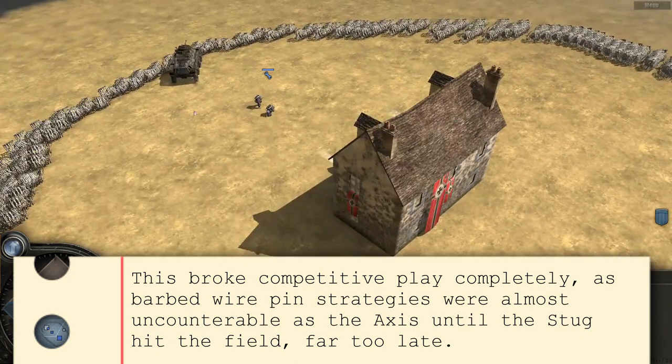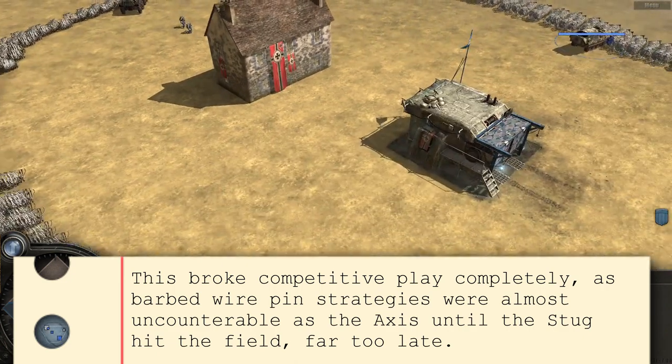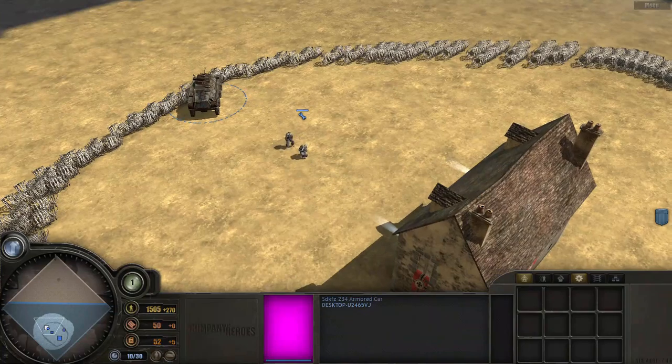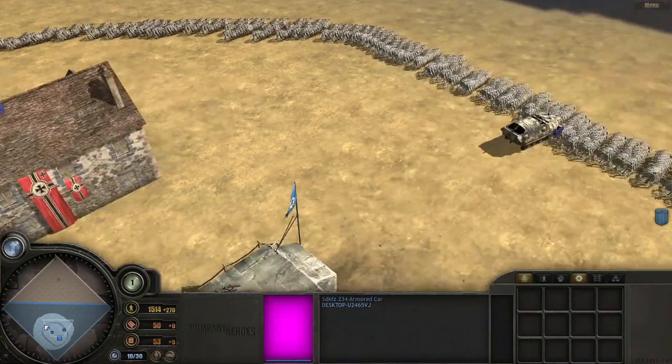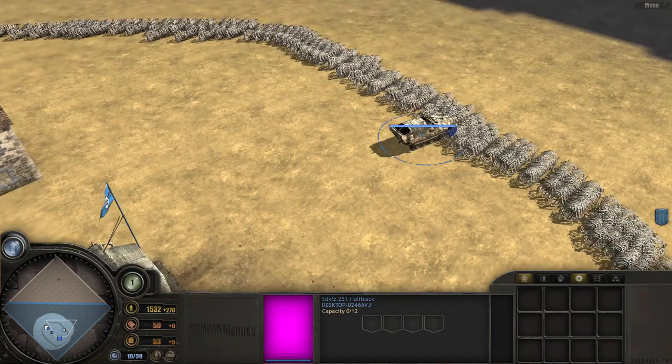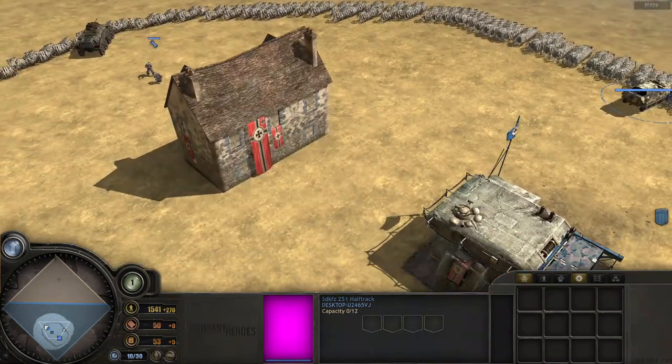Yep, completely unable to get through even with a nice run-up. What caused this was that in creating patch 1.3, Relic had managed to make a mistake with the attribute values and removed Light Crush from Axis light vehicles and gave Heavy Crush to the allied light vehicles. And this is the result you see before you. So thank you for tuning in to this episode of Company of Heroes History. Hope you've enjoyed it, and I hope to see you again next time.